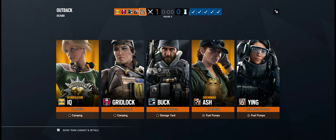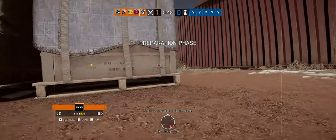If they're going to bring Jaeger, I'm taking IQ just in case so I can tell you where you can flash. You need to use your drone to locate a bomb.